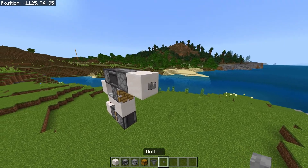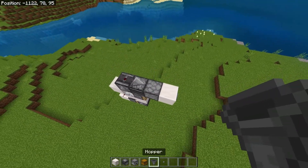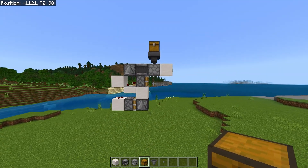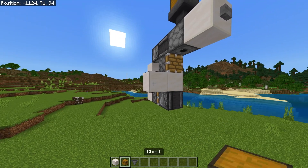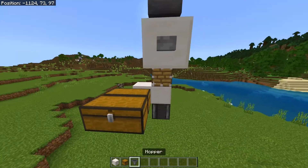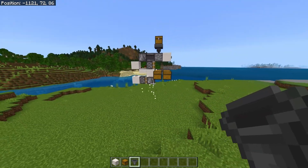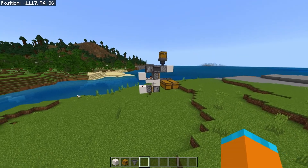Place a block next to the dispenser, then a button, then a hopper funnelling into the dispenser, then a chest on top of the hopper. Now place a temporary block here and have some chests just like this, then hoppers funnelling into the chests. Break the temporary block and that's your shulker unloader finished.